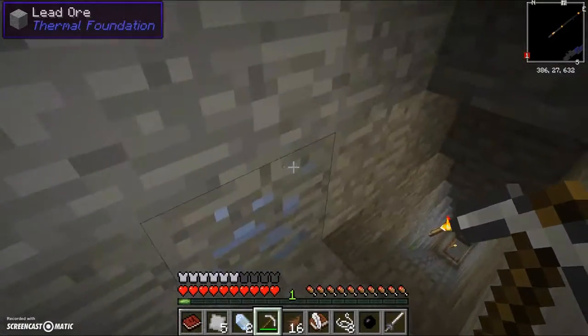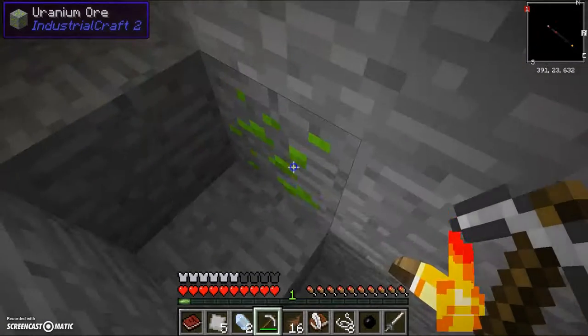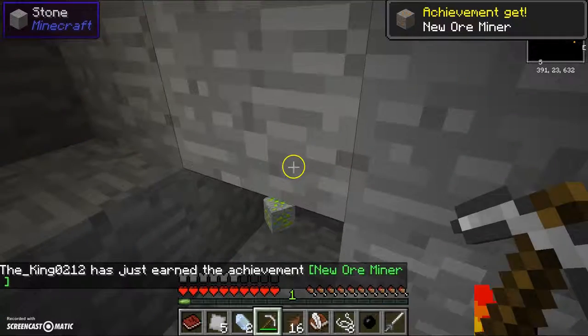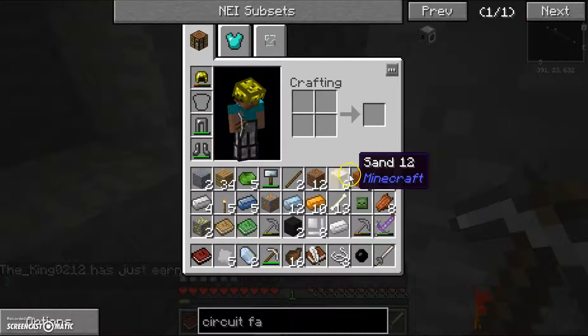Here's some more lead — we'll get some lead. Unless of course you process it, then it could definitely hurt. We can even get uranium! New ore, new achievement. We got five — I guess we only got more than one.